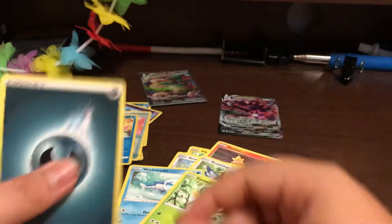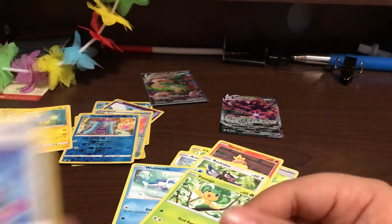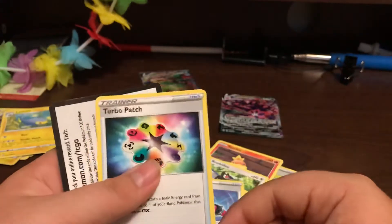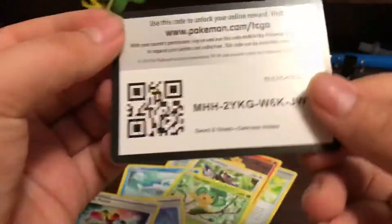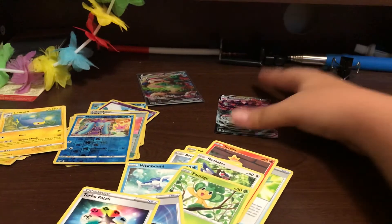And then put it right up there. An Energy, a Sumisage, a Blowing Smoke, and a Turbo Patch. And a Code Card for you people. I don't keep Code Cards because I don't play the online game.